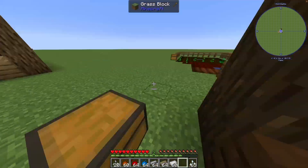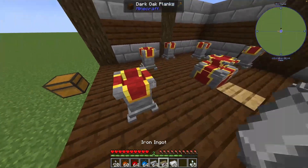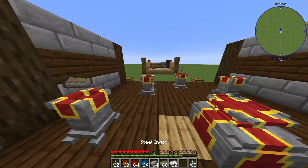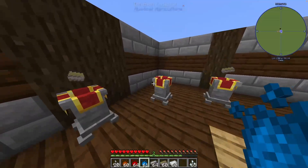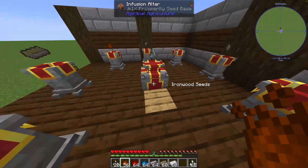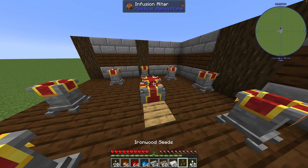You need a big farm for this - it's real farming and you need a lot. Iron wood works the same way, just with higher-tiered essence. Place it on the altar and iron wood seeds come right up.